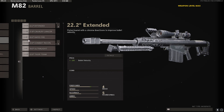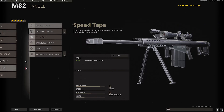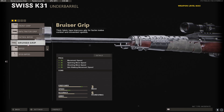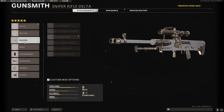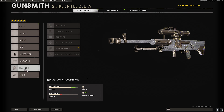For the M82, we're using the Tiger Team Barrel, Tiger Team Spotlight, the Bipod, 7 Round Mag, and the Serpent Wrap. For the Swiss, we're using the Tiger Team Barrel, Tiger Team Spotlight, the Bruiser Grip, 8 Round Magazine, and the Serpent Wrap. And lastly for the ZRG, we're using the Rapid Fire Barrel for the best fire rate, the Bruiser Grip, the 5 Round Mag, Serpent Wrap, and CQB Pad.